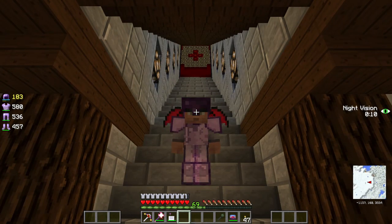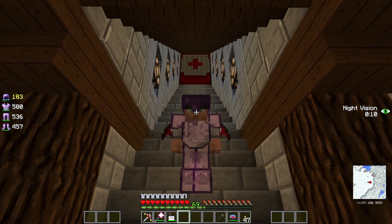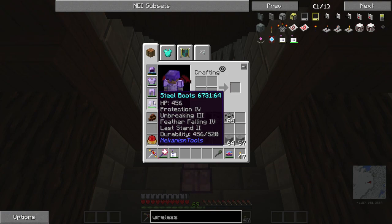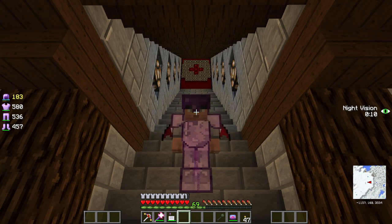Welcome back everybody to another episode of Mod Sauce. The last few episodes we were very techy - we did Applied Logistics, automated a bunch, did a ton of ore processing and sorting. I'm still running around in steel armor which has been really good with that advanced enchanting table, but it's time to get some better armor. I want to get away for an episode or two from tech and do a little more magic - specifically Blood Magic.